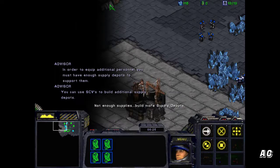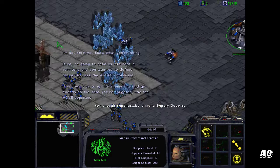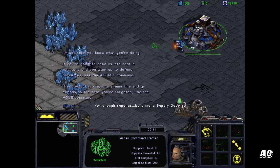If you have an issue, permission to speak freely, sir. I'm not sure you know what you're doing. If you're going to send us into hostile territory and you want us to defend ourselves, then your name is my command. Use the move command to direct units to a targeted spot.